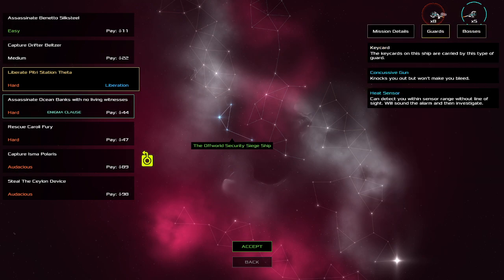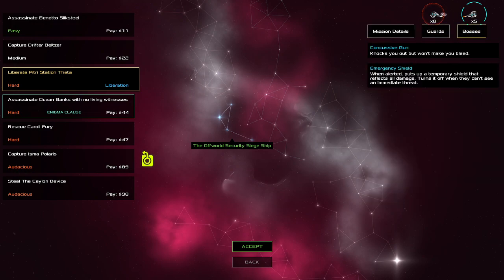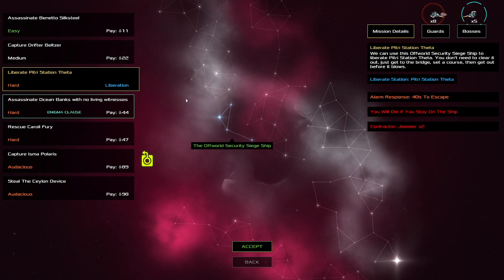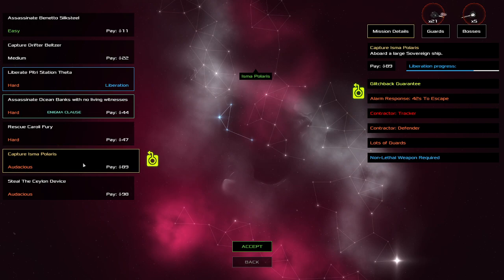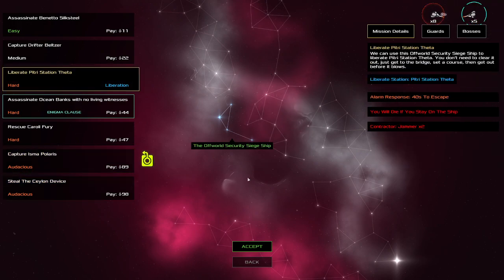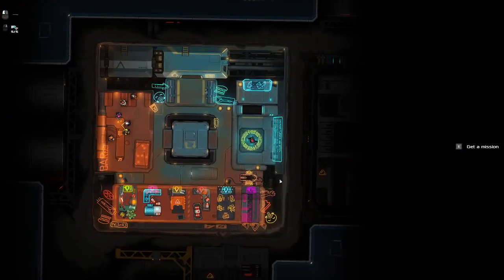Liberation — hard. Concussive guns, emergency shield — but we've got crash beams and subverters to deal with those guys. We need to kill everyone. We've got 40 seconds and two jammers will come in if anyone spots us. Liberation is always good just because it helps to clear up the map. There's an audacious mission too — yeah, we could probably do those, but I think I'm just going to do this one because it's liberation.